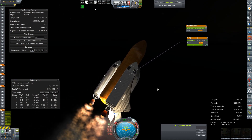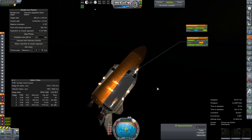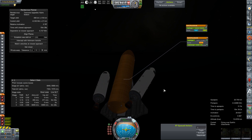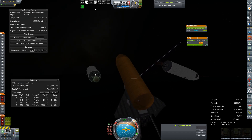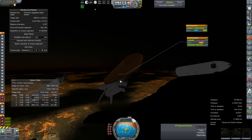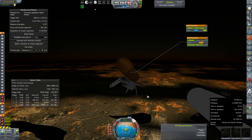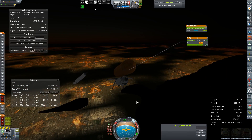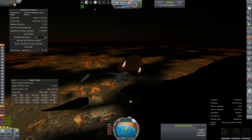We're just going to go ahead and shut down the engines and stage off the boosters. Oh, that was a bad decision. Well, that is very interesting — we have a new phantom force being observed here, and something is spinning this booster wildly. Alright, and we'll go ahead and ditch the EFT.